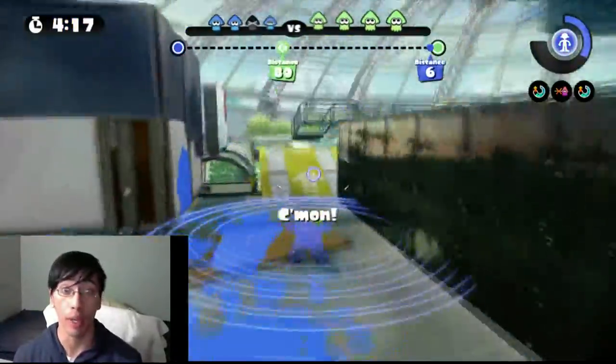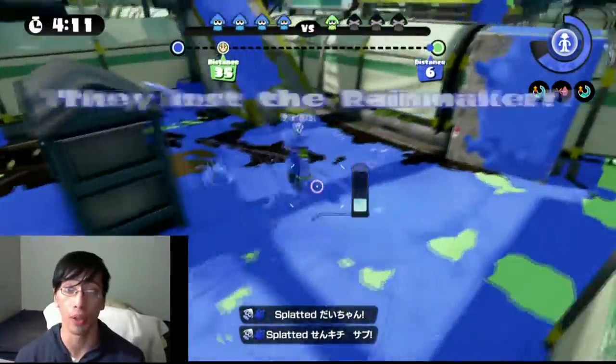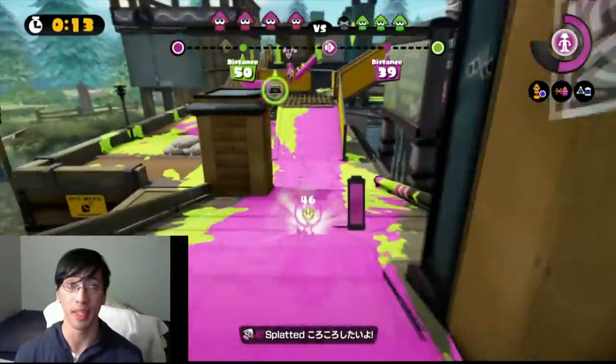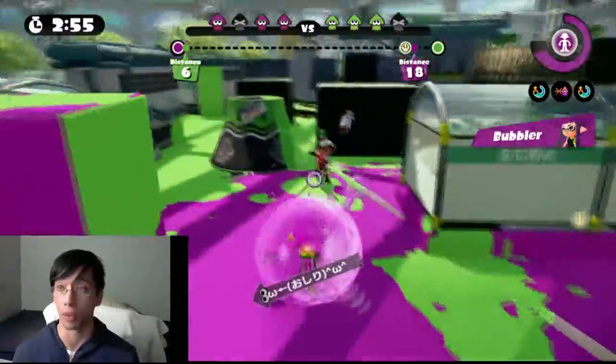Number 3. The person with the Rainmaker should never lead the way. That person should ideally be in the middle of the group, and one or two players should lead the way and test the waters up ahead. In this clip, if I didn't let my teammate go ahead of me, I would have ended up in the obituary. When you're ahead, be sure to tell the person with the Rainmaker the coast is clear.